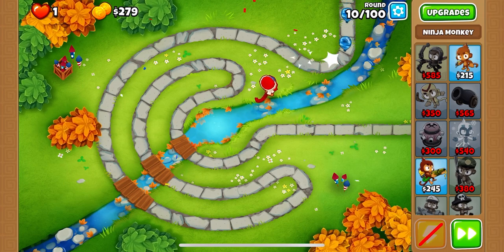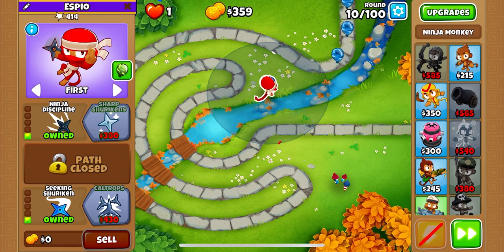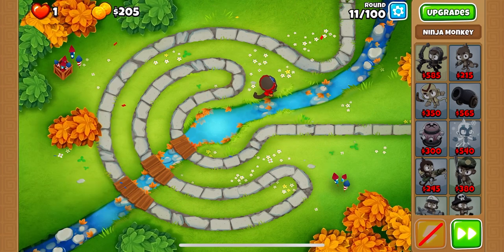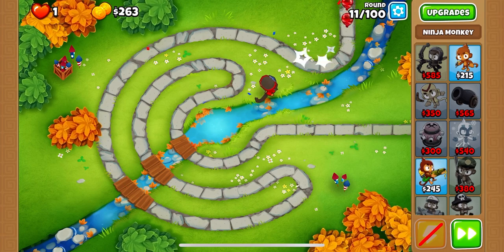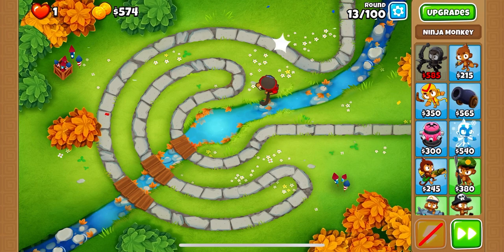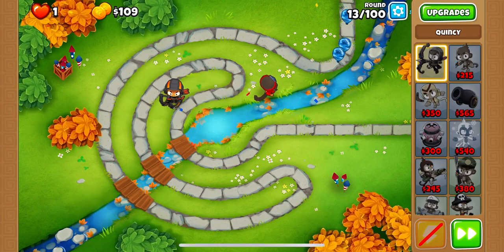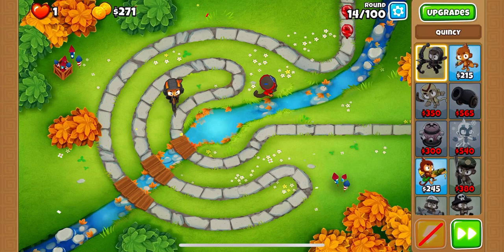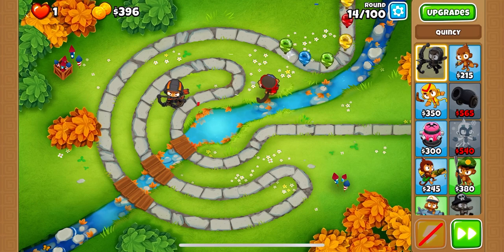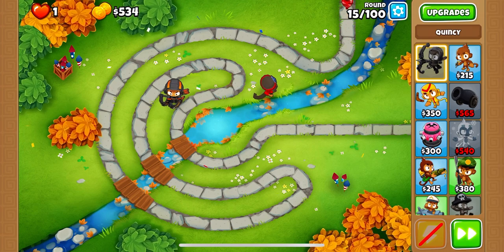I did receive some votes, and the votes I received are in favor of the All Camo Chimps Challenge. So that is the first type of challenge like this that I'll be putting out on the channel. I'm going to get the Sharp Shurikens first and then place Quincy after that. Quincy isn't necessarily the best hero to use because he doesn't have automatic camo detection and he doesn't have the most popping power, but I'd still use him because he's fun and he does shoot a third arrow at level 19.